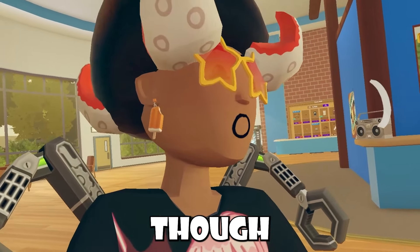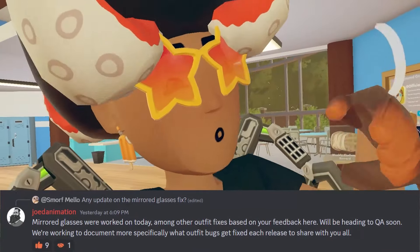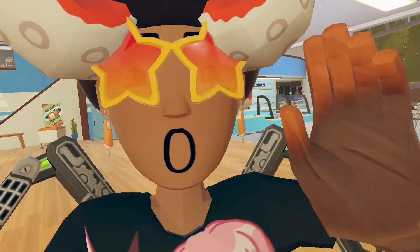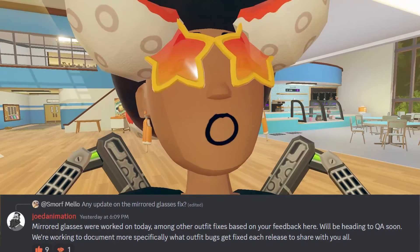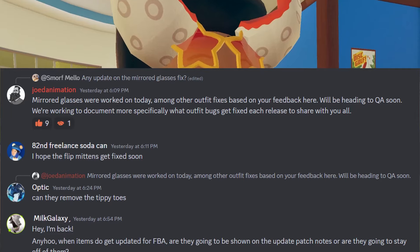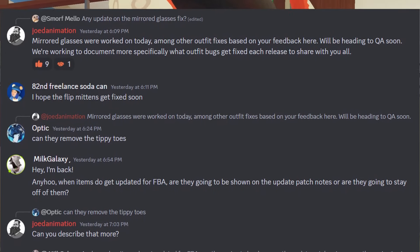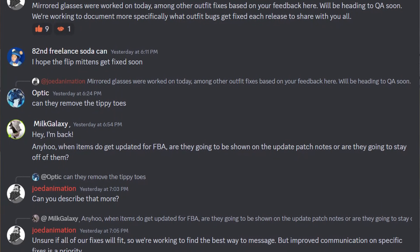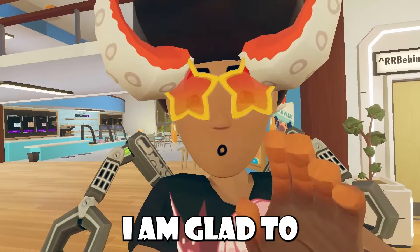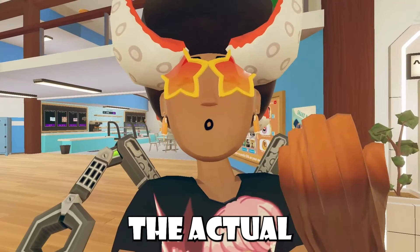If you're curious about Rec Room Full Body Avatar bug fixes, it was confirmed that mirrored glasses were worked on yesterday, among other outfit fixes based on feedback in the Discord. Join the Rec Room Discord if you have full-body avatars so you can leave your feedback easier — it helps the developers a lot. We'll be heading to QA soon and working to document more specifically what outfit bugs get fixed each release. Joe Animation, a Rec Room full-body avatar developer, says they're unsure if all fixes will fit, but improved communication on specific fixes is a priority.